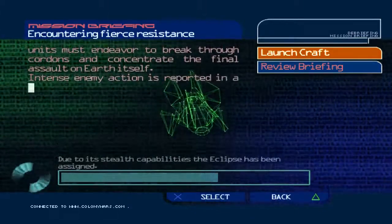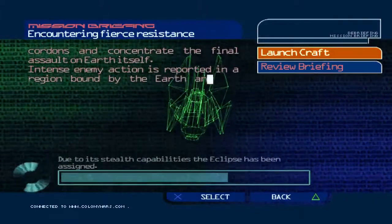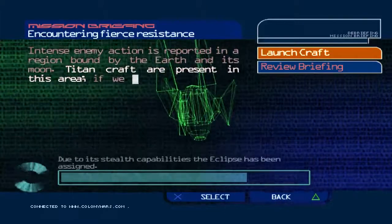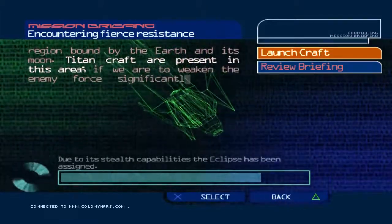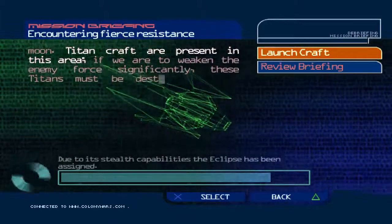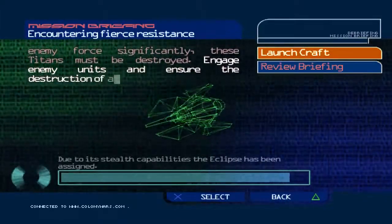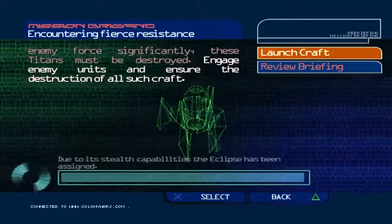Intense enemy action is reported in a region bound by the Earth and its moon. Titan craft are present in this area. If we are to weaken the enemy force significantly, these Titans must be destroyed. Engage enemy units and ensure the destruction of all such craft.